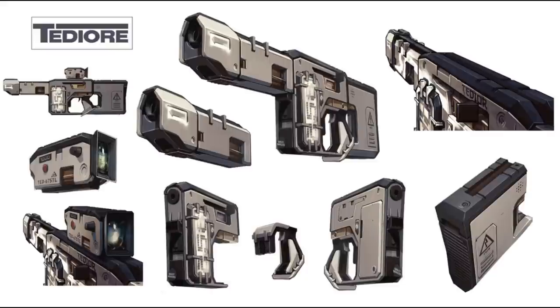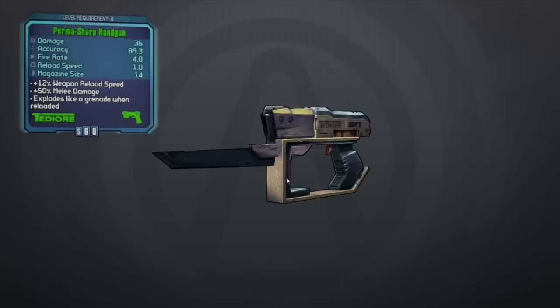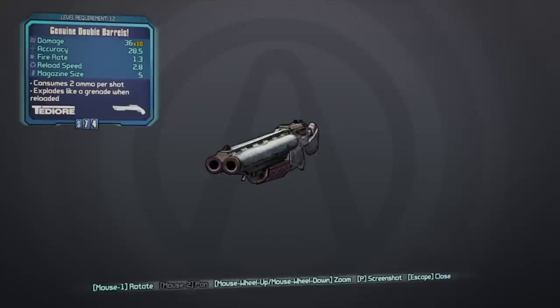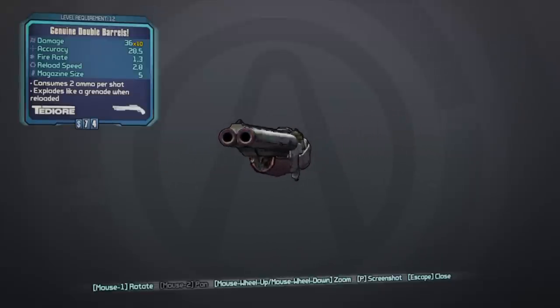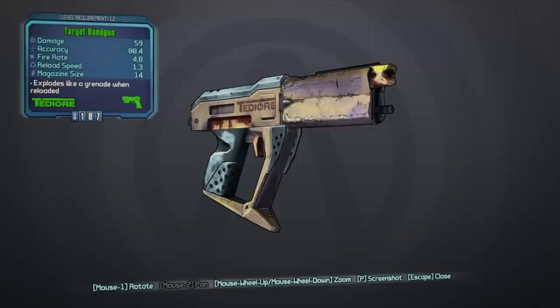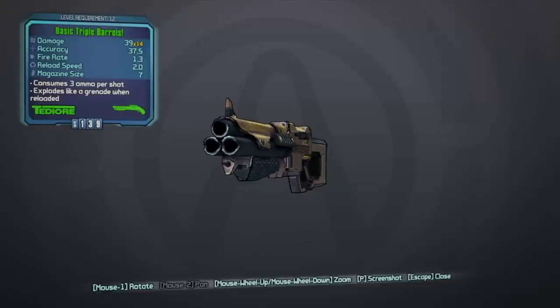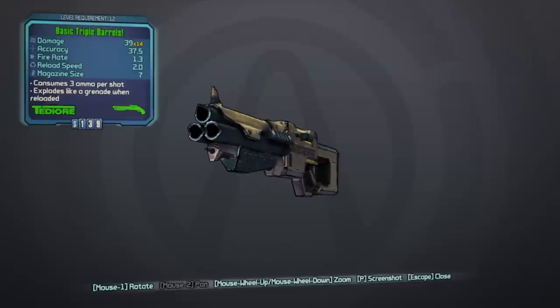The Tediore gun kind of reminds me of the Walmart brand gun of Borderlands 2. It's very cheap-looking, almost looks like a Nerf gun. The coolest part about the Tediore is that when you reload, you actually chuck your gun at your enemy and it explodes. Then a new one reappears in your hand, fully loaded. So you've got to be really tactical about it — you can't just hit reload whenever you feel like it. You actually have to think about when's a good time to reload, because that explosion is actually very beneficial. It's kind of a goofy gun, and I like it in some respects, but I hate that it's got such a small clip and that sometimes the reload time is a little high. Other than that, it's an all-around decent weapon, if a little bit ridiculous.